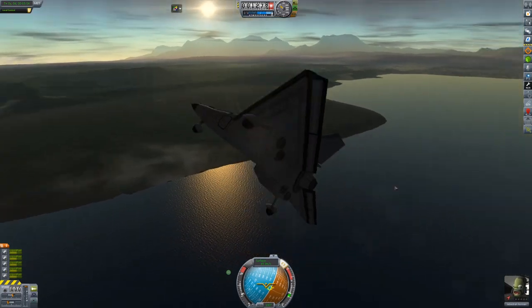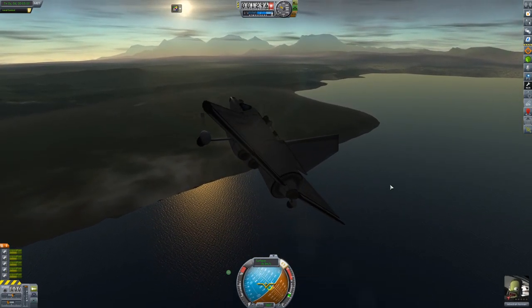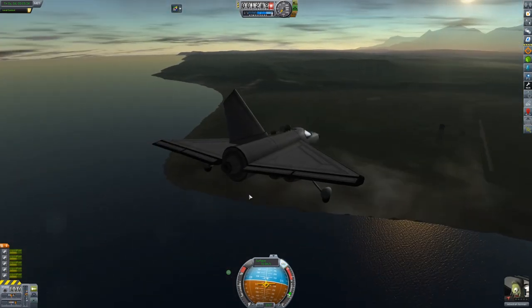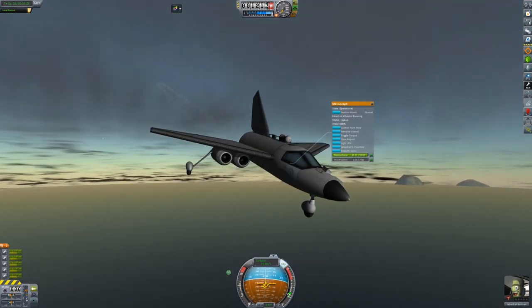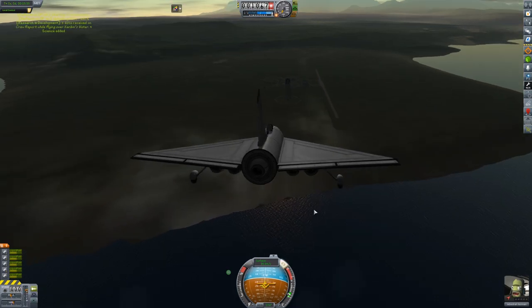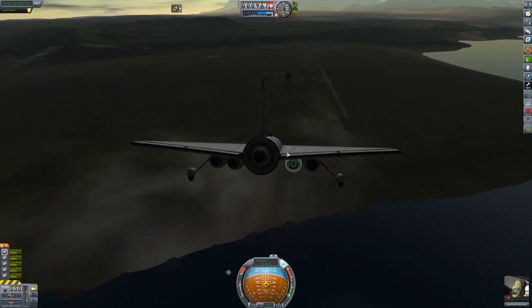Let's get ourselves turned around and kill the engine a little bit. Come in for a landing really quick — I just wanted to show you the plane. We can also do a crew report because we have an actual Kerbal with us, which is worth science. Since I get 100% for transmission I'll just do it.